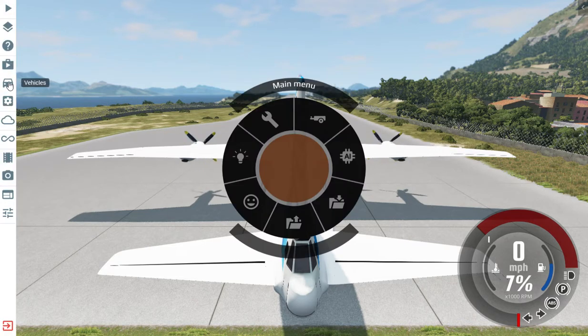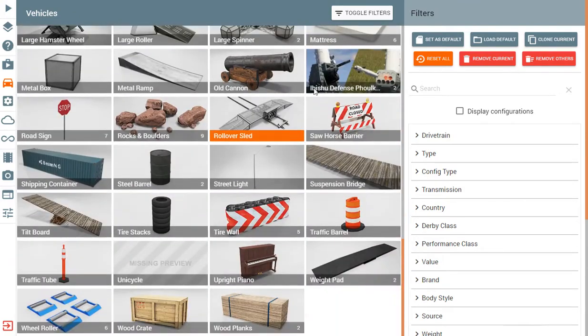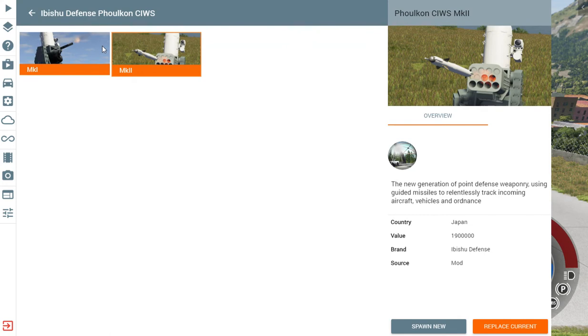Today we're going to be checking out the Folkton SeaWhiz mod, which is a missile and gun defense system that you can use to shoot down things.